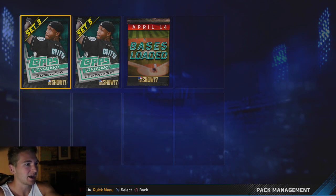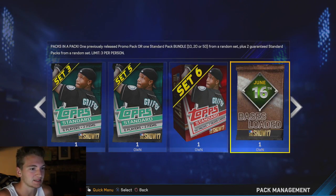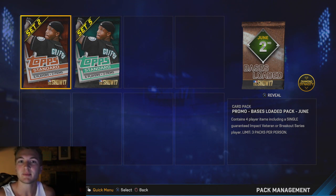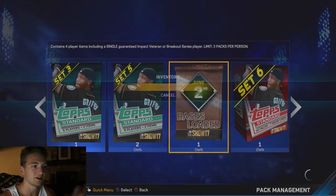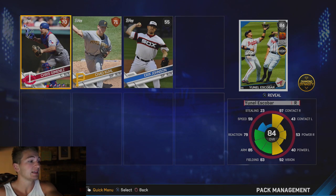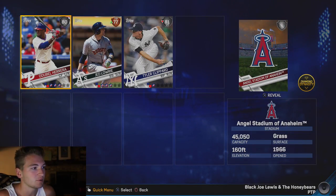We got two packs and then we got an April 14th Bases Loaded pack. Let me open up the other Bases Loaded pack to see what the other set is. It's weird how this works — you get like two regular packs, and then you get a random one. We got another Bases Loaded pack! You get these two packs and then you get a set from a previous date. We got Yuniel Escobar — I actually need that breakout card. I'm close to 50 breakout cards for the Eddie Matthews card, so that's pretty dope.